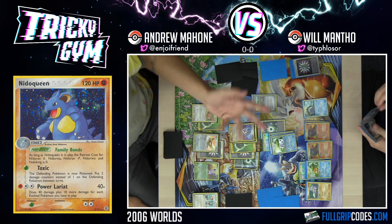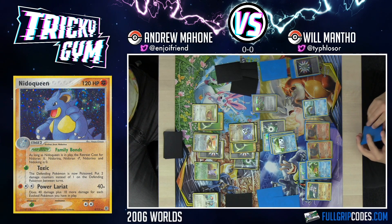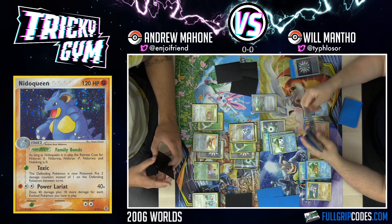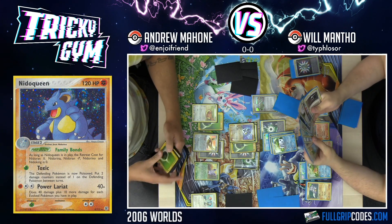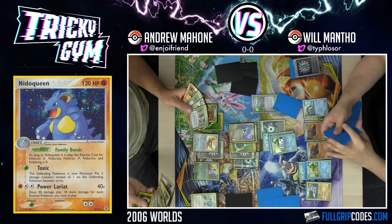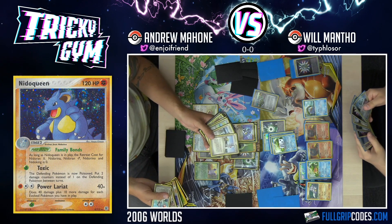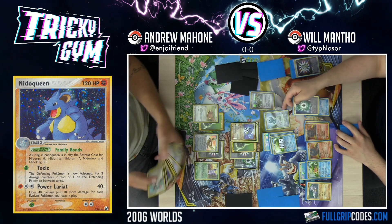It just heals. Keeps healing. Constantly healing. Very difficult. I'll Smooth Over. I'm going to deck you out, Will. Probably. I mean, I probably won't play any more Draw Supporters. And that Battle Frontier is doing an absolute number on me — if I could Quick Search this whole time, I'd be out of the woods. If I were playing against this matchup more, I'd have more Space Centers in this deck and would have taken out the Holland Scientist long ago.